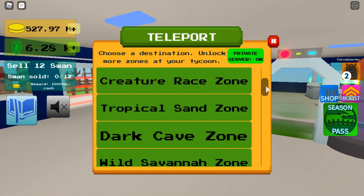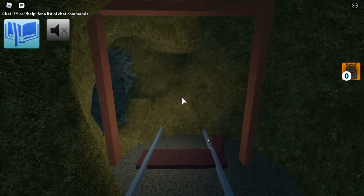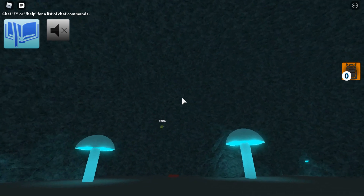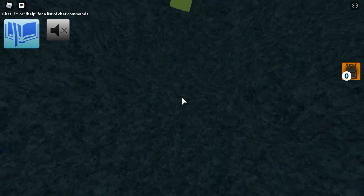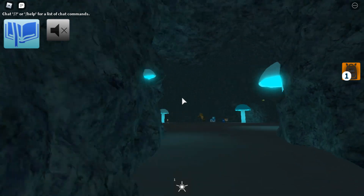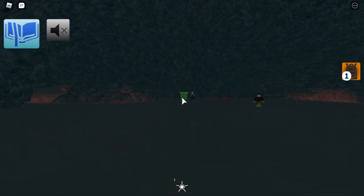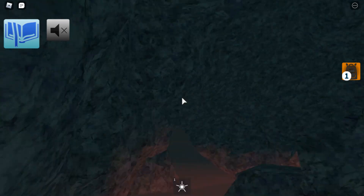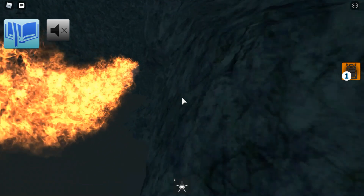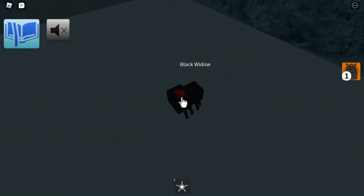Next you're going to want to go to Dark Cave Zone. Here you can get the Firefly and the Black Widow Spider. Once here, you'll be able to quickly find the Fireflies — there's normally a lot more here. You'll just be able to jump up and grab the Firefly. Then you're going to need to go down into the tunnel and turn left from the Green Pipe. I believe this is a reference to Indiana Jones, where there's a boulder coming down. You need to hide in these small things to get up and pick up the Black Widow.